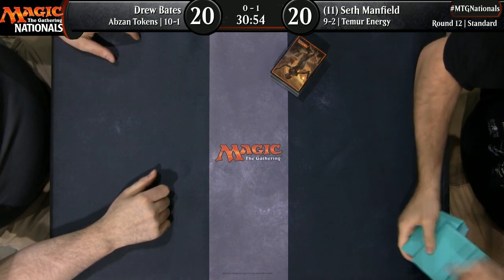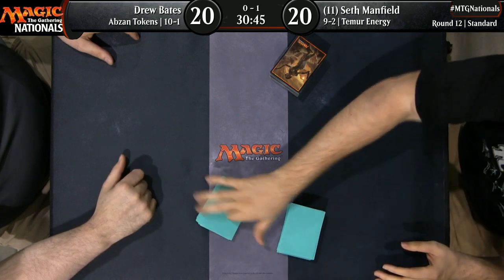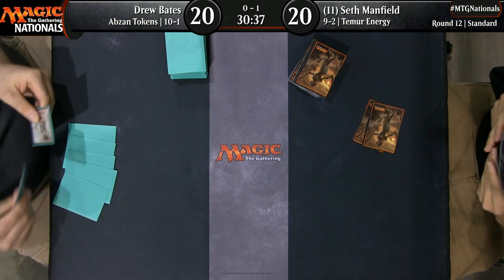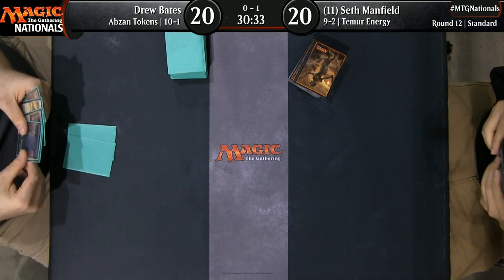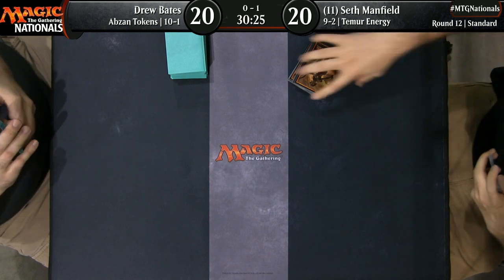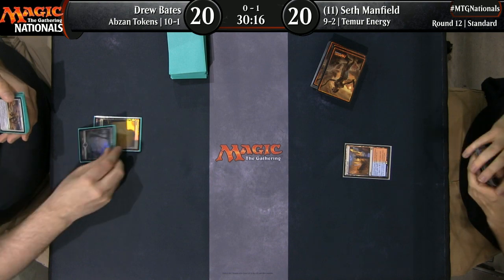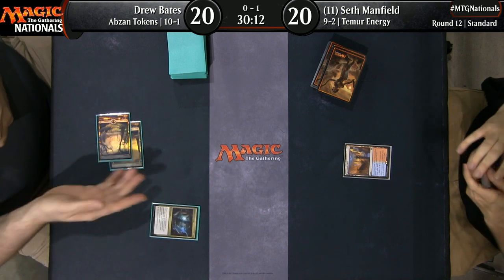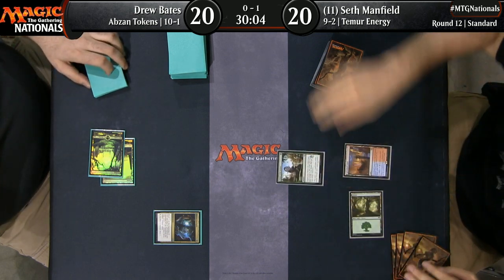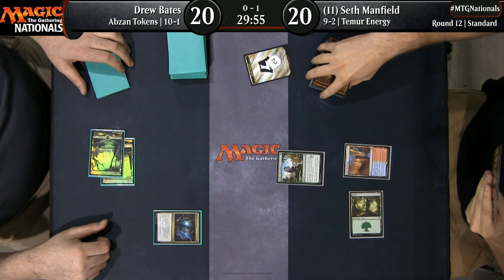When you see counter magic on counter magic, it reminds me of the last Pro Tour in Hawaii when we had fabulous counter battles in the top eight. A lot of the time the first player to do something ends up being the one who loses in those matchups. Discipline. Going to game two now: Seth Manfield versus Drew Bates, Seth up a game. It looks like Seth has two copies of Negate in the gate, definitely great in this matchup. He has a Carnage Tyrant, which is pretty nice because Trample lets you get through a sea of chump blockers. He'll likely bring that in.